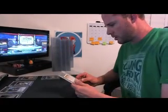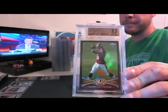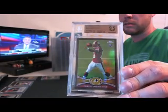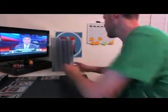And we got an RG3 Black Refractor, Tops Chrome, 44 of 299, 9.5. You can't get these cards — these are TNT cards, people's cards they submitted to BGS. We're showing them what they got.